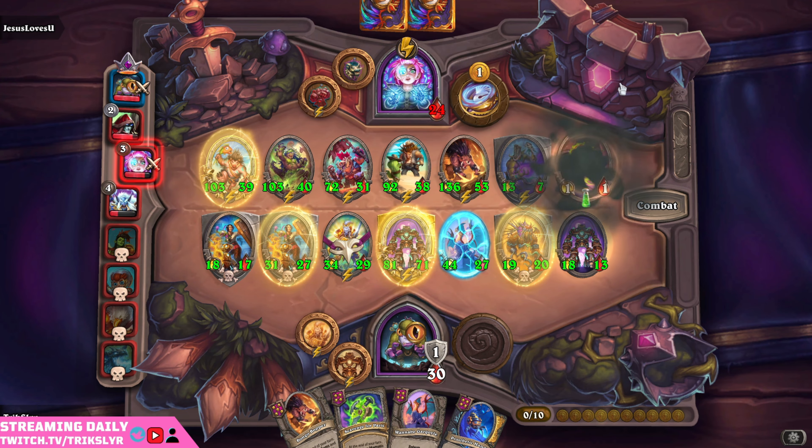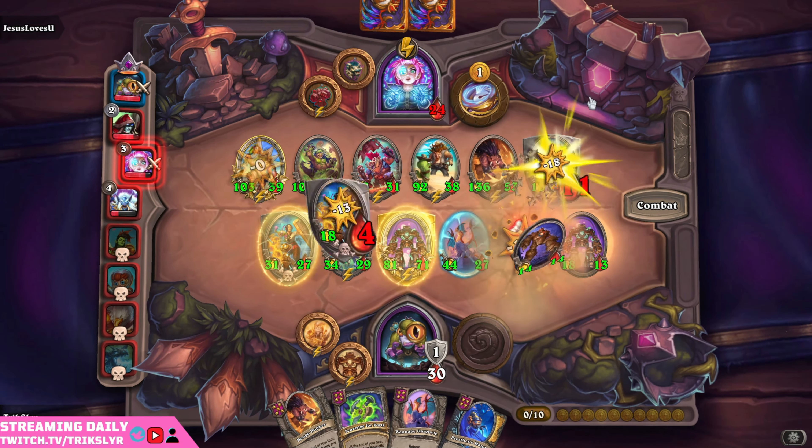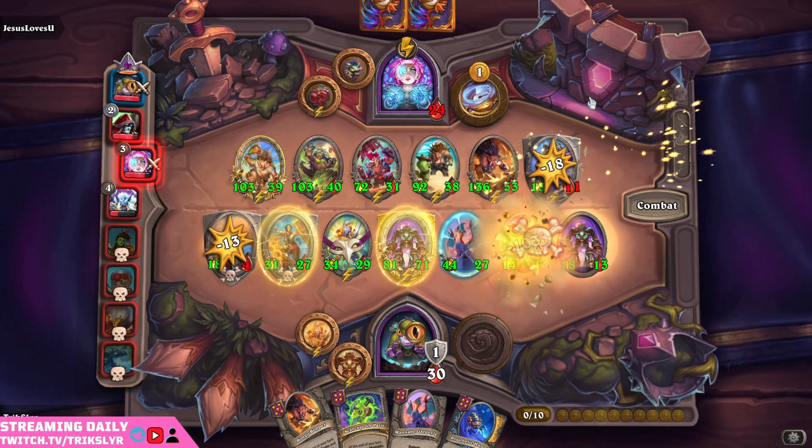We head to face off against Toki. The prosodic hand is huge — giving us Reborn is massive. Poison comes out, hits the Divine Shield — we'll take that trade. Unlucky for our golem getting picked off, but not a big deal. Although I am realizing having all these taunts out is probably making it a little bit harder for these to die as they continue to get bigger and bigger.